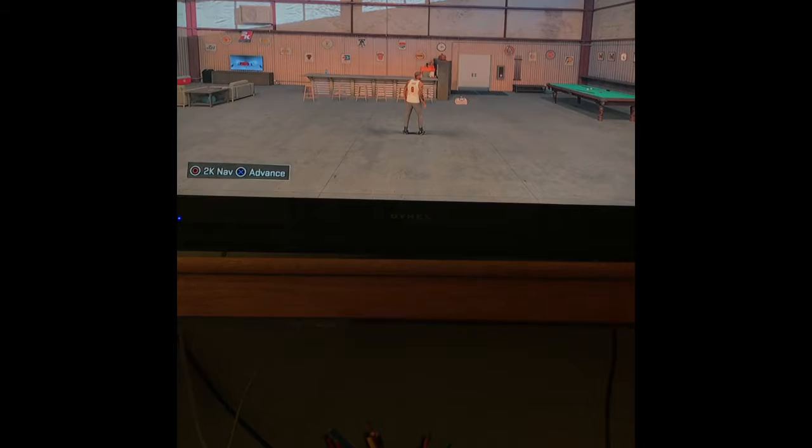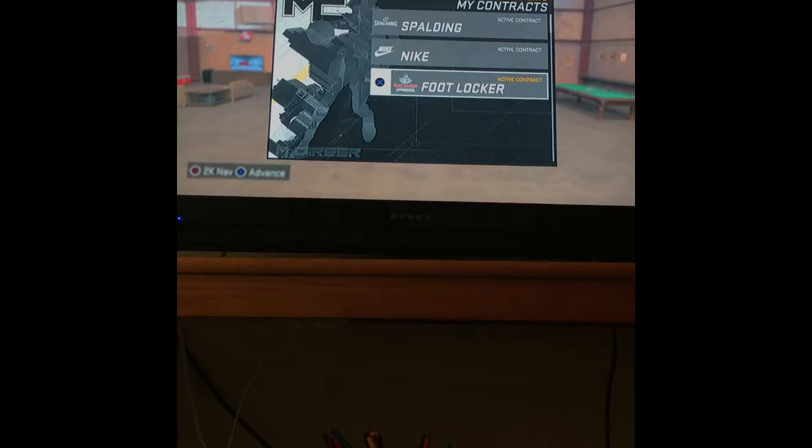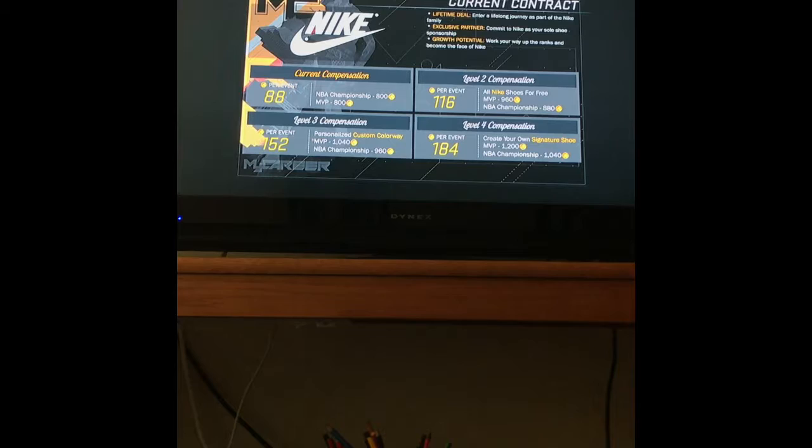A new feature in this one is contracts. You go to the My Career option in here. Right now my contracts are Spalding, Nike, and Foot Locker. With Nike, you pick your shoe deal, you pick anything you want. You have to go through levels to get more VC coins to get your guy a little bit better and upgrade his attributes.